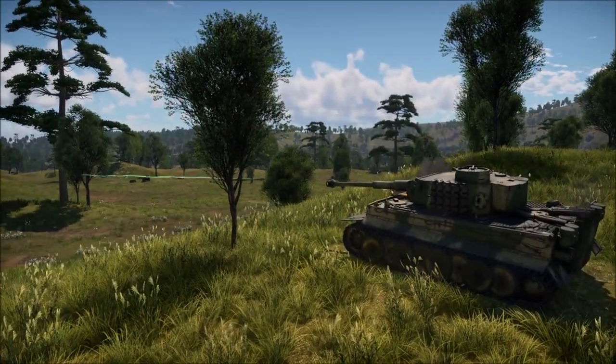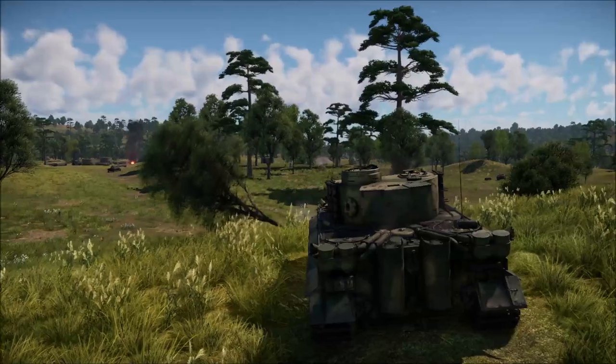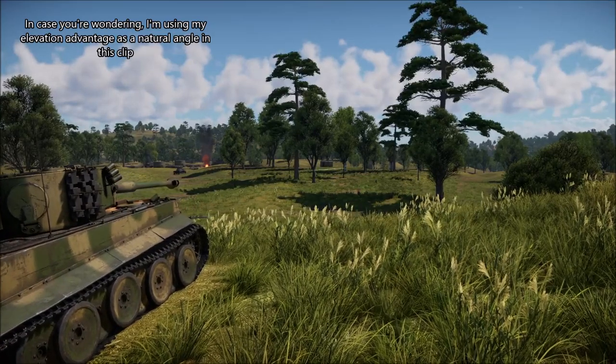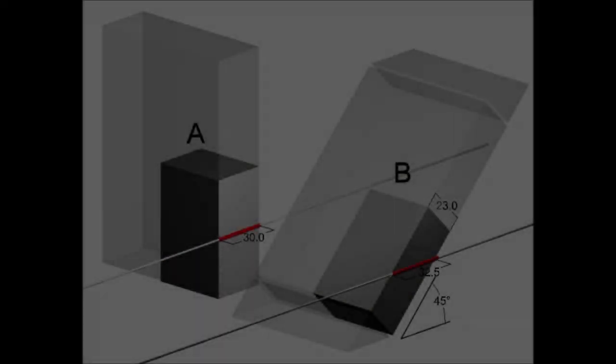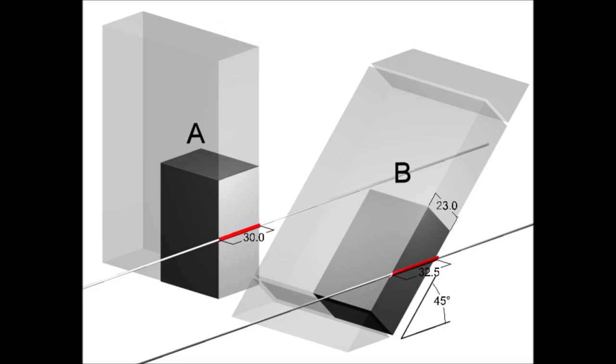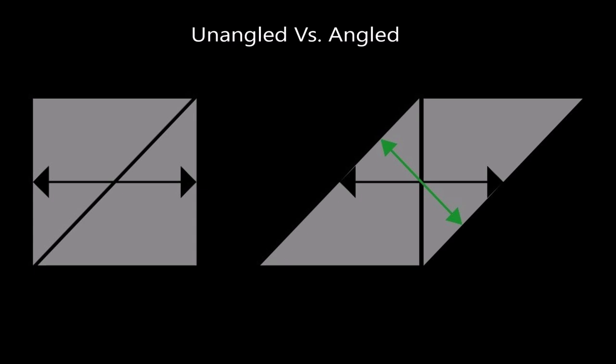Rule number six: if you over-angle, it could lead to you over-exposing your side armor, making it far easier to hit you. Though it's tempting to highly angle your front armor, I'd say it's safest to do so at around 5 to 25 or even 30 degrees, unless your flanks are protected by cover. The degrees are my best approximation — you'll get a good feel for each tank's prime angling range as you play them, since every tank has slightly different needs.